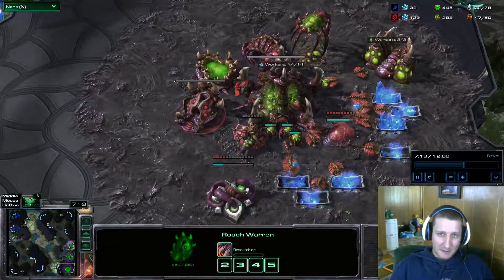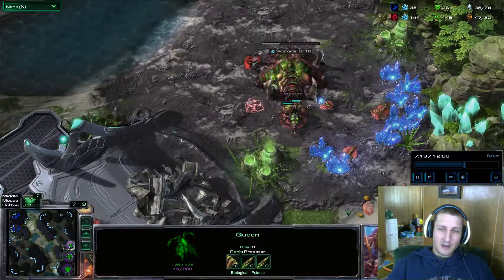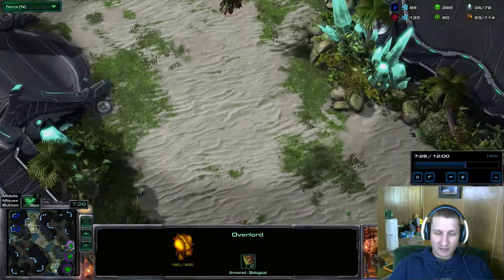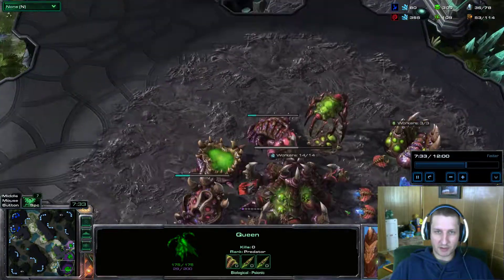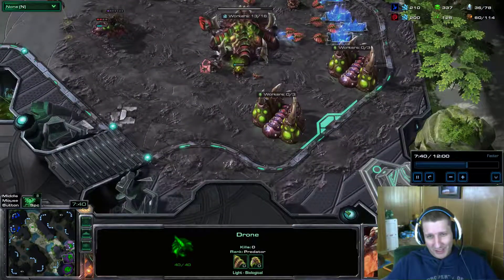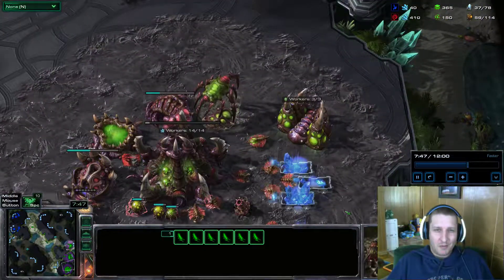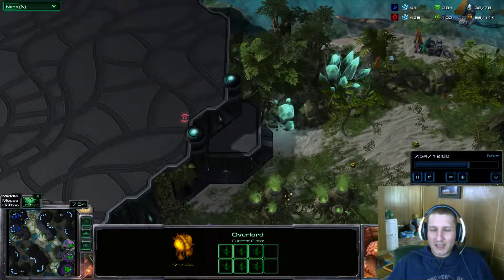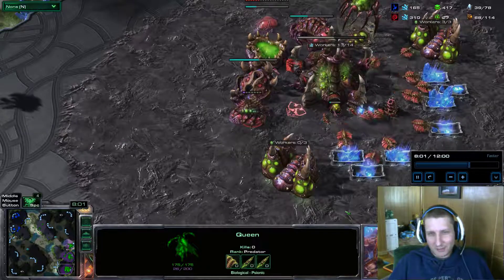At this point I've got guys on the mineral lines, I'm exploding onto my gases, and I need to saturate that third base. I'm also getting roaches out. I send everything down field — he's got to have at least five to ten units out for defense now. He's got a mothership with a pylon. I try the drop lord again. I hadn't confirmed his cannons other than the one on the bottom, and I figured one cannon wouldn't be a big deal.